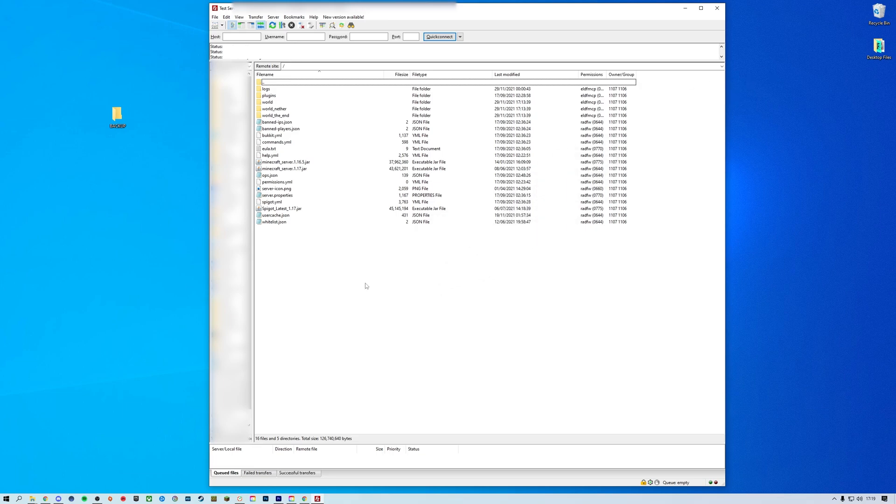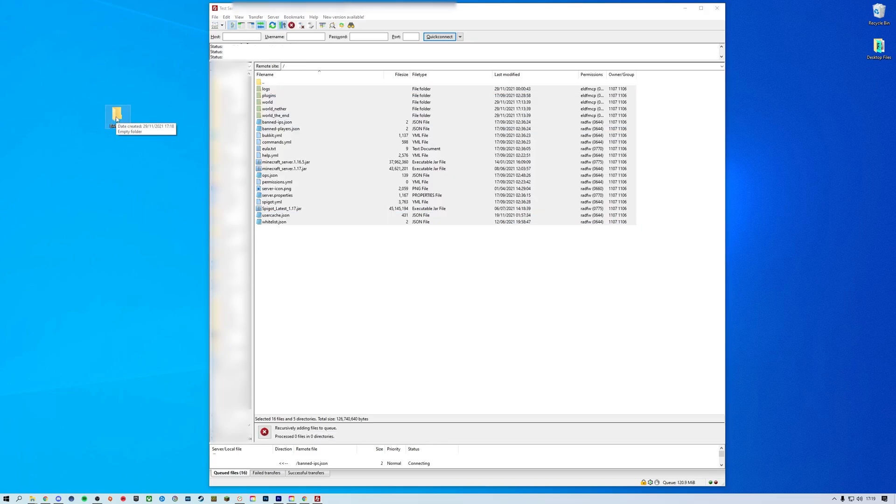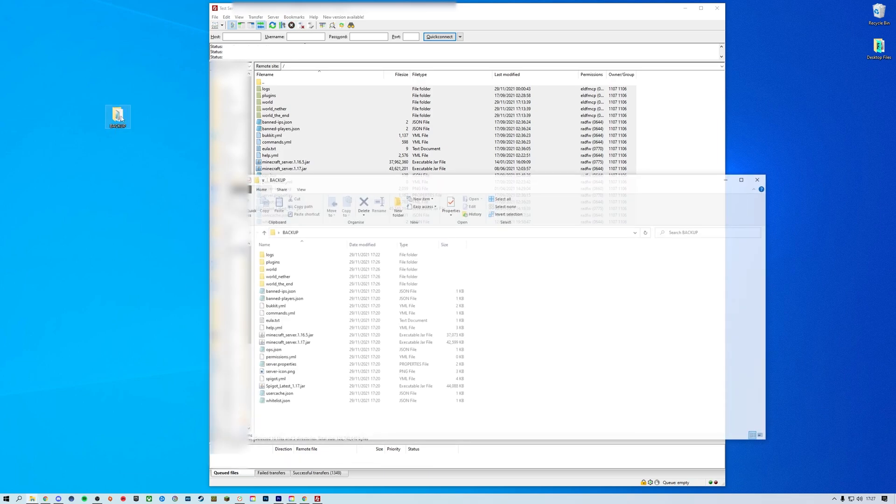For this tutorial, I'm going to be using FileZilla to create the manual backup by simply copying all of the files in your server directory and downloading them to a folder on your computer. I'm just going to be putting all the files into a folder on my desktop. Now that you have created a backup of your server, you are ready to update your server!